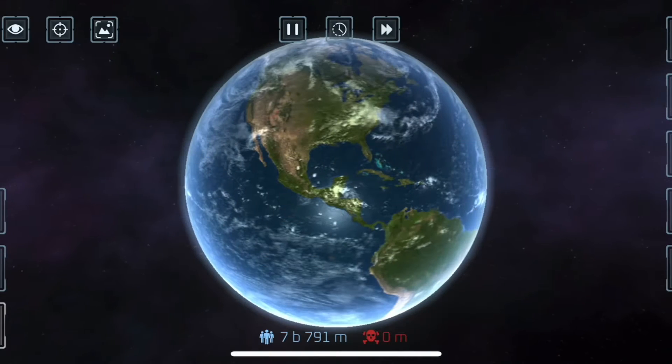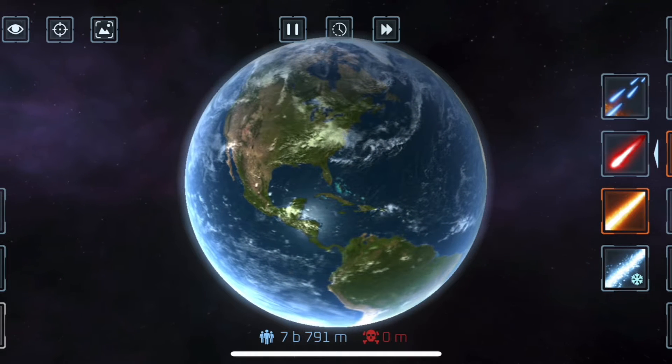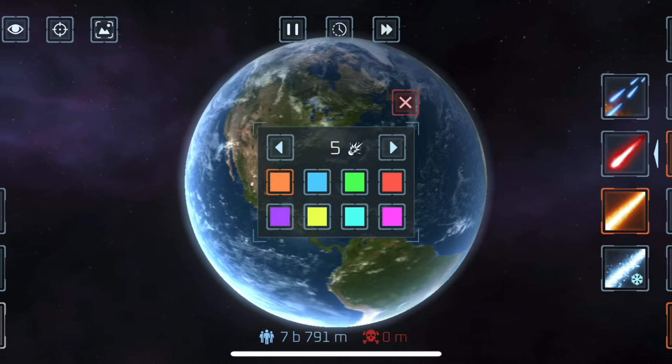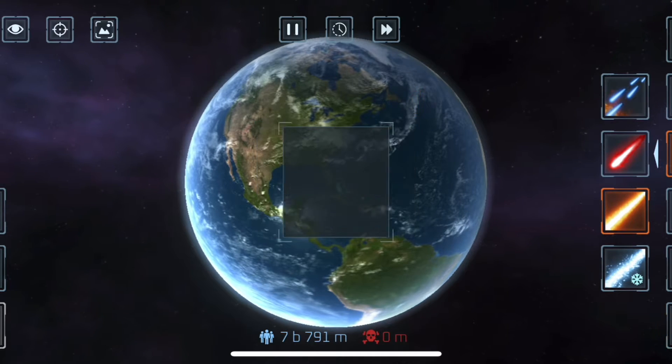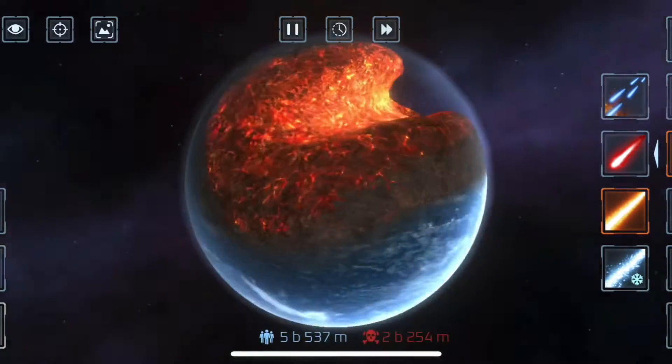What is up guys, welcome back to Brand New Math again with me. Today I'm gonna show you guys how to get flat earth, so let's get started. You have to get the laser beam, put it up to max, and pick any color you want — I'm gonna pick green.